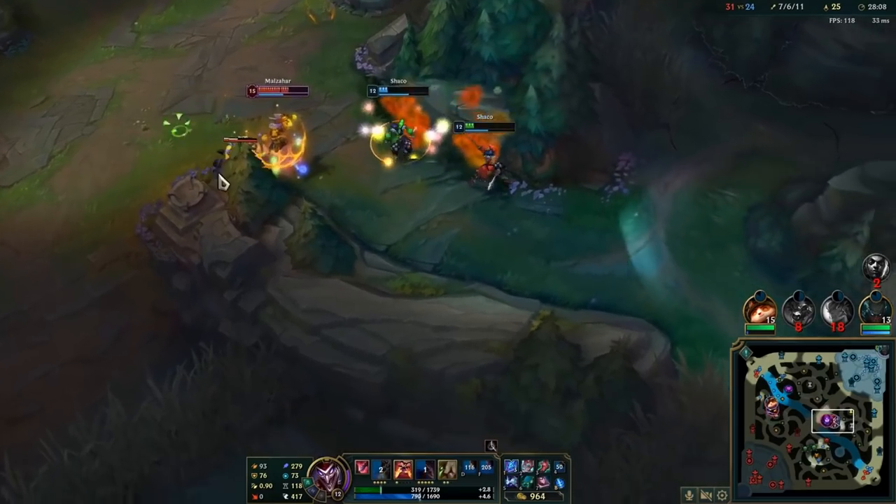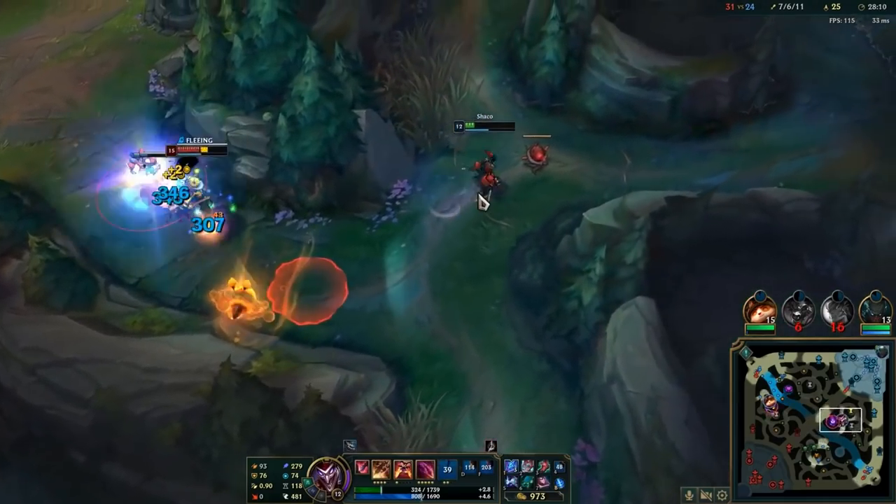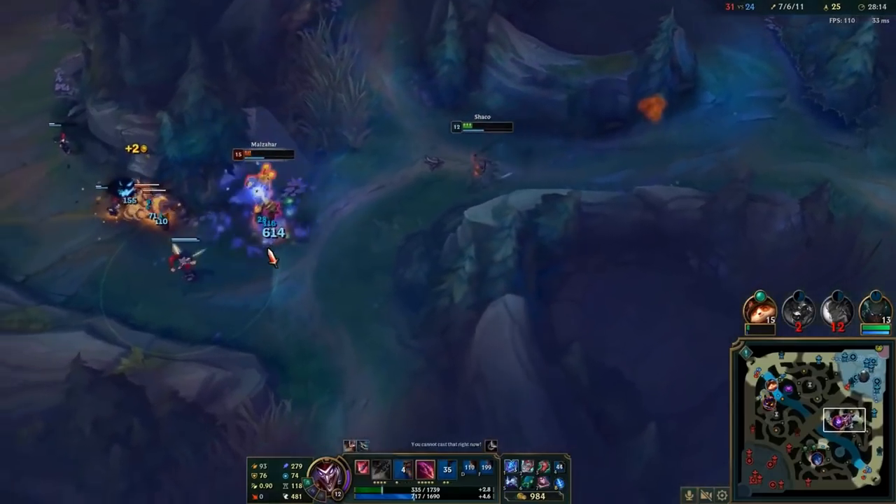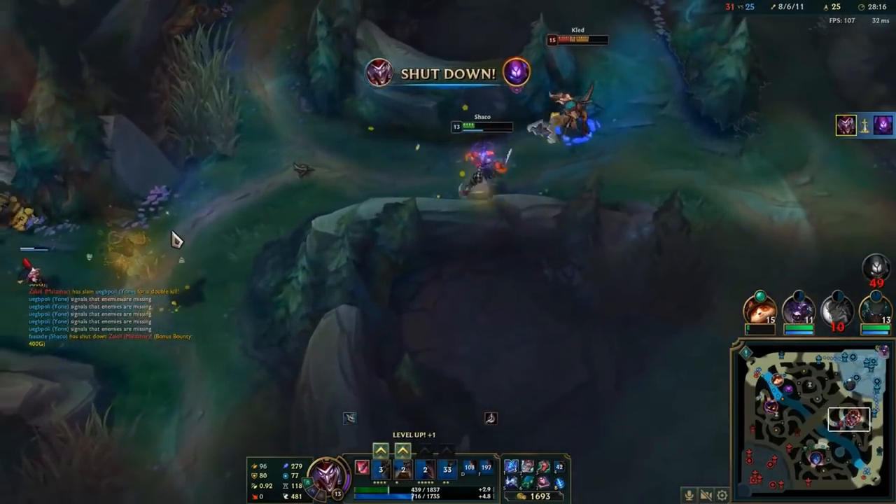Another cool trick is that you can place a box onto a blast cone, hit the blast cone, and have the box jump into an enemy. That can result in a fear that wins a teamfight or leads to a free kill.